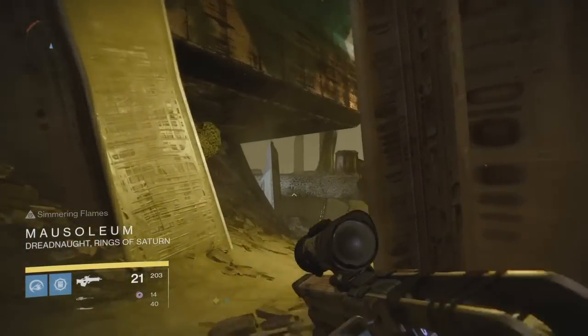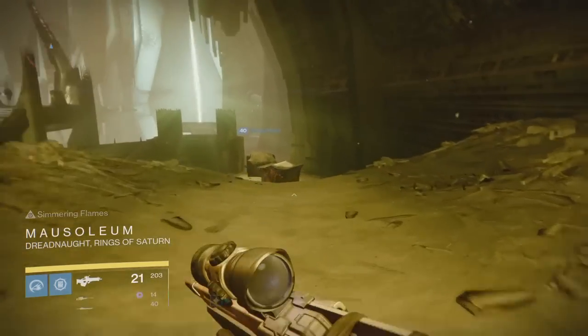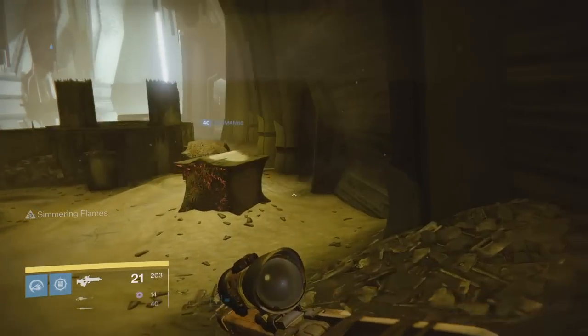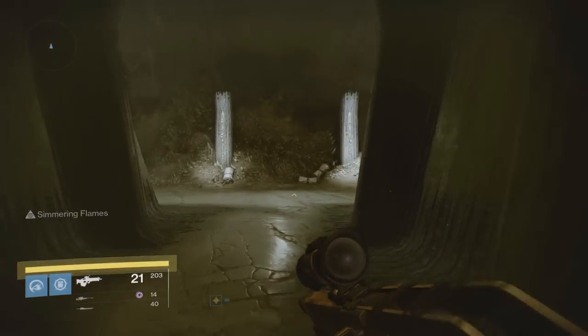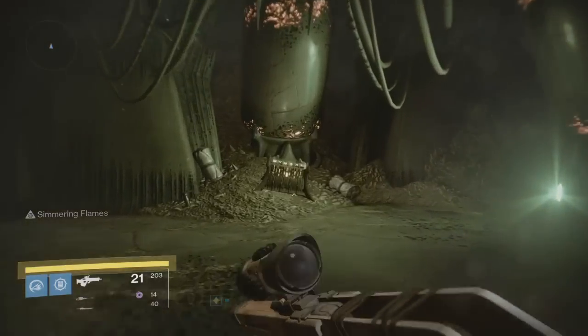What you guys are going to want to do is run from the right side through to the mausoleum, and you're going to want to stick against this right wall. It's going to be this door right up here — you're going to want to take a right, enter this cool little area, and then take a left.